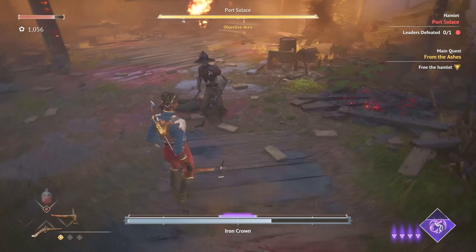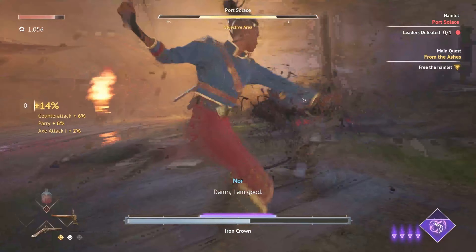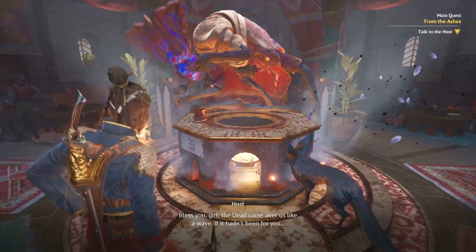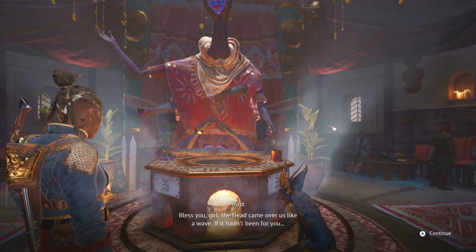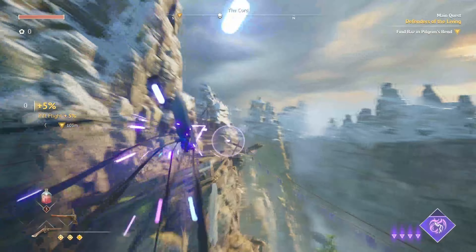Another unique aspect is Anki, the God of Death, who acts as your companion in this game. Anki can use death curses to aid you in combat, which increases the stagger bar of enemies. It's a cool feature, but it doesn't completely make up for the overall lack of combat variety.